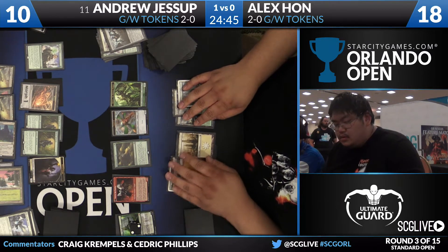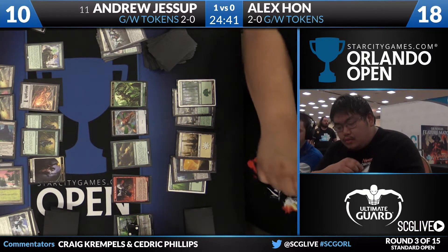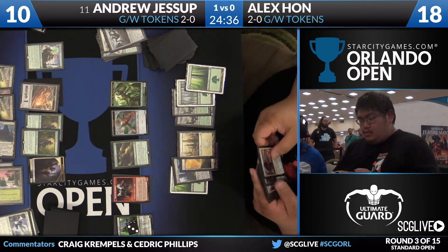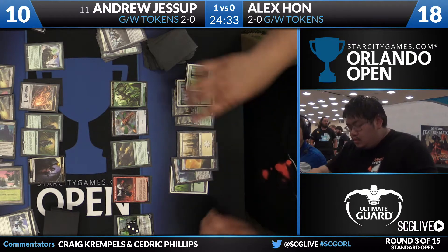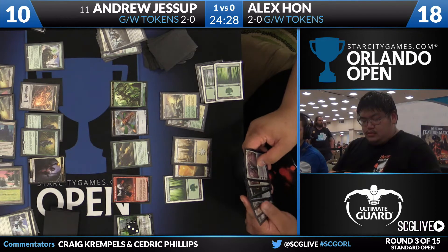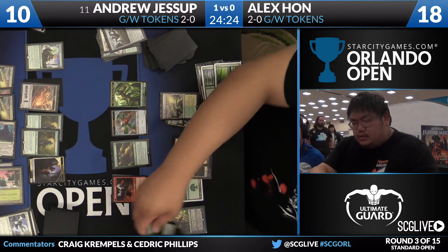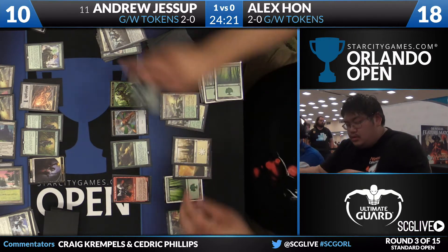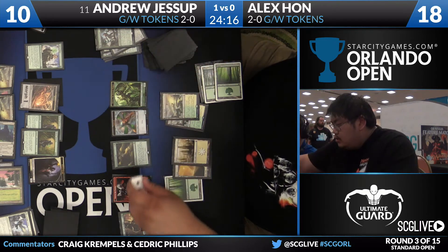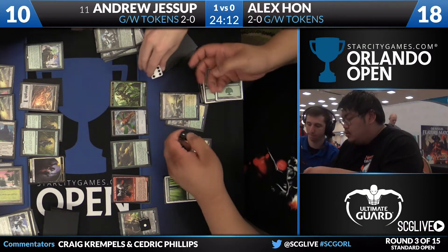Could be a Hidden Dragonslayer, but that is unlikely to say the least. I wonder if Hidden Dragonslayer is good in the mirror — I think it's just not consistently good enough. There are enough games where you need to deal with a whole bunch of tokens, and it's not gonna take down the Ormendahl. Maybe if it exiled it'd be good enough. These Nissas are just — dude, it's a Nissa party. Just trading Nissa for Nissa. Alex Han is having a great time.